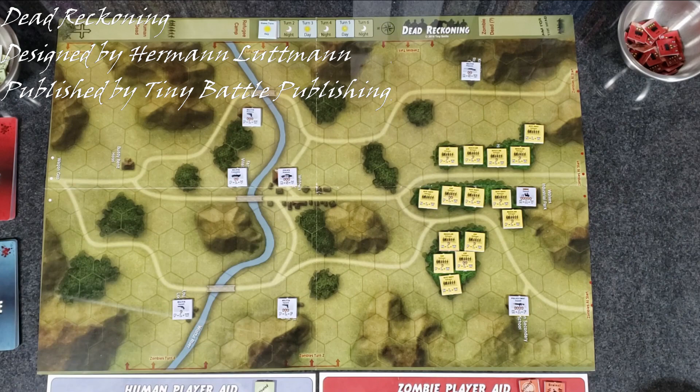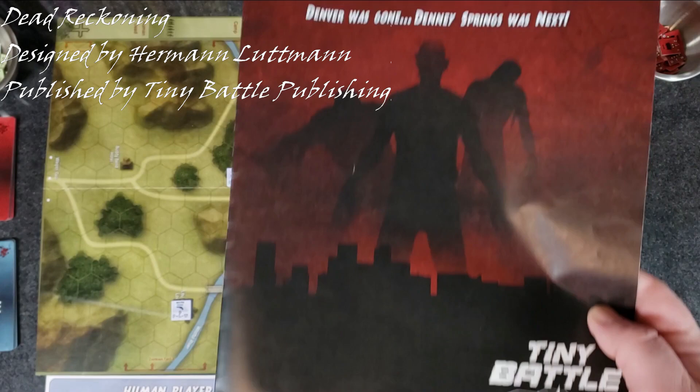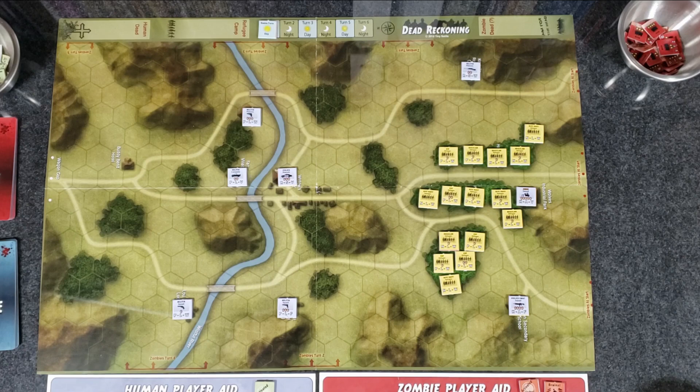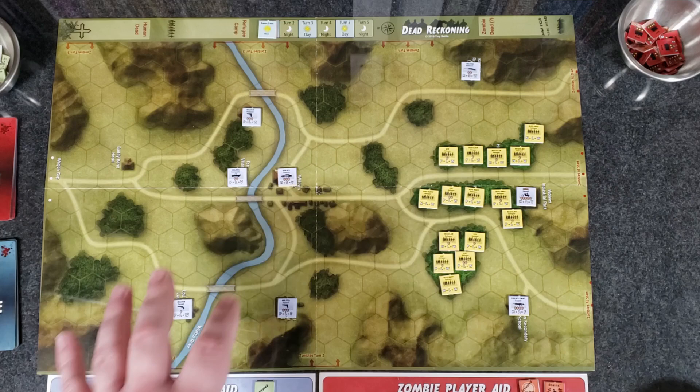Hey everyone, Wayne here. I'm filming this in October, and I thought it'd be fun to have a light, fun, little Halloween-themed, horror-themed war game playthrough. That's what we're going to do today. We are going to play Dead Reckoning, a zombie war game — zombies and war game combined — from Tiny Battle Publishing, designed by Herman Lutman, the evil genius himself. It'd be fun to just do something light and easy, not worry about a very serious game.